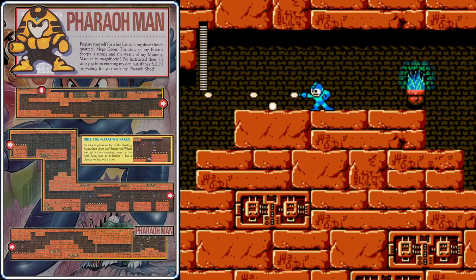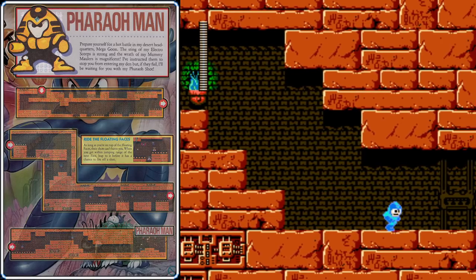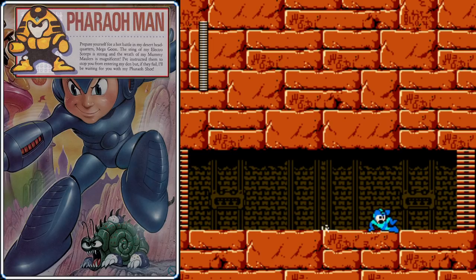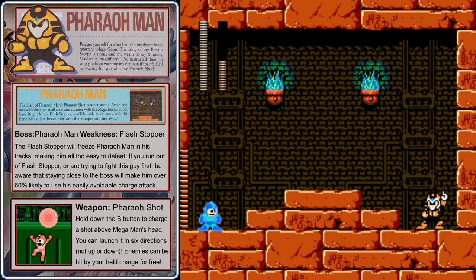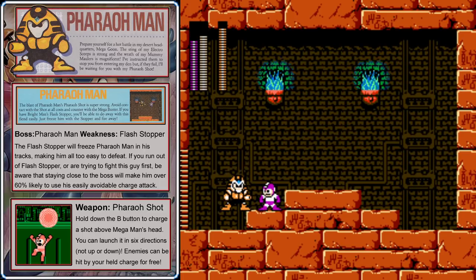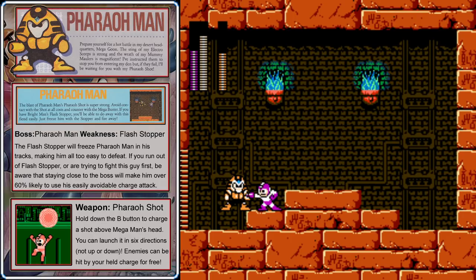Make sure you take out those mummies, or they will continuously respawn. Then you'll find the gate — it's time to fight Pharaoh Man. If we use the Flash Stopper, it's more like a slaughtering. You may want to try fighting him with the Mega Buster — it's not actually that tough if you stay close; he'll mostly do charged shots that are easy to avoid. However, if you can catch him flat on the ground and freeze him in place with the Flash Stopper, you can get up close and start mashing the button and watch his energy meter deplete. Pharaoh Man's feet will be firmly planted into the ground and he will have no chance to stop you.